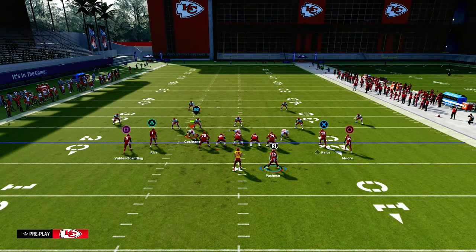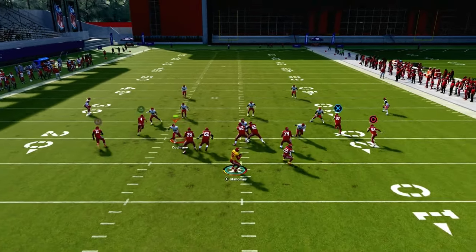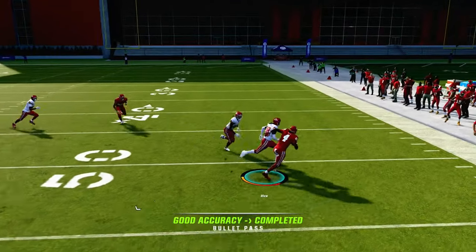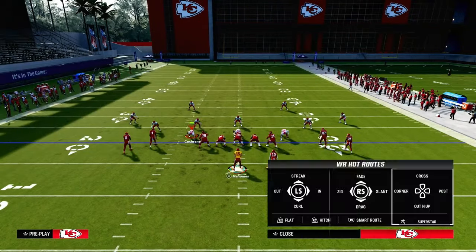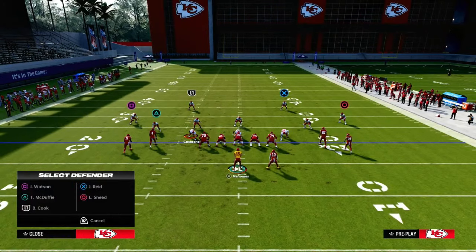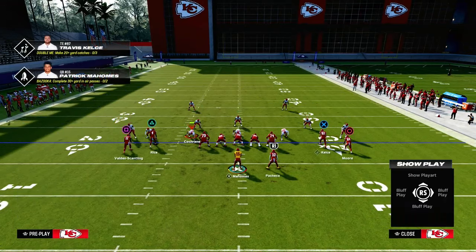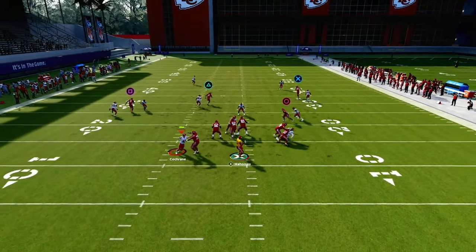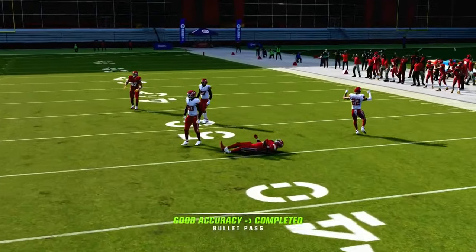For Cover 4, if you smart route the post route it makes it a little bit better, especially if you have first down and 10 or less. It'll be a little sharper so you can cut it off before that deep outside quarter can play it. This still beats man coverage. Against any kind of shaded-down man coverage like Cover 2 Man, this does a really good job because nickel sets can't press the tight end — giving you separation over the middle of the field.